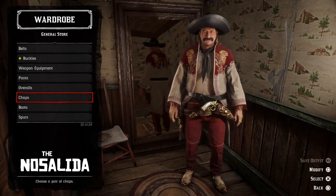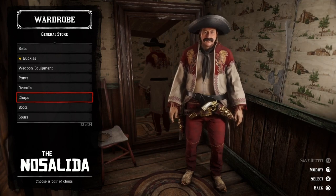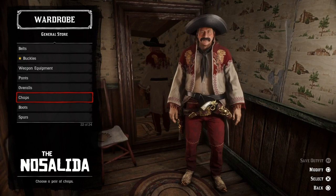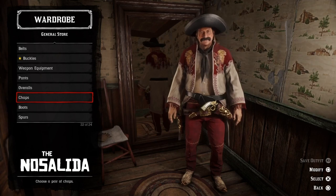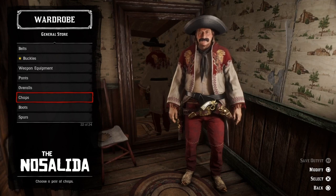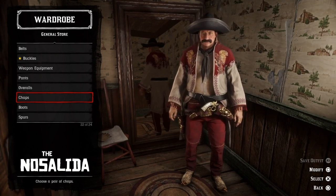And here we have the Nosalida outfit. I must say that I'm happy with how this outfit turned out. I really like how the red light foot pants match the Nosalida coat, and those Kelly boots — they are something else. I think we need to move on now.